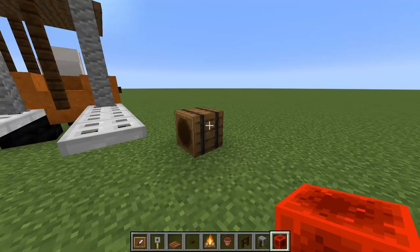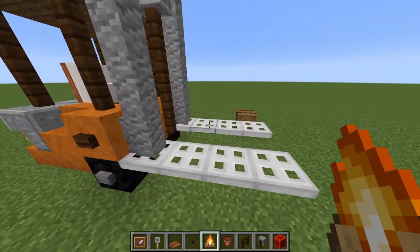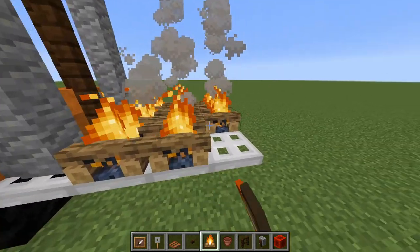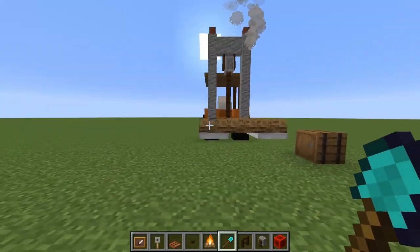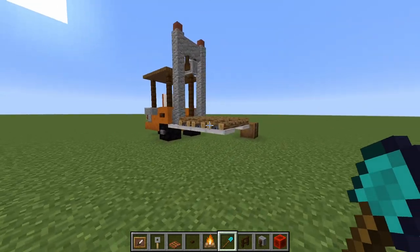If you wanted it to be carrying an empty pallet, we can use campfires. Just take some campfires like this and extinguish them. That just looks like a nice empty pallet that it is carrying. This part is optional.